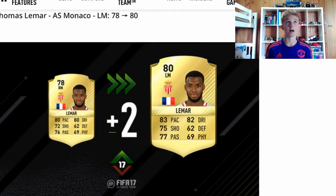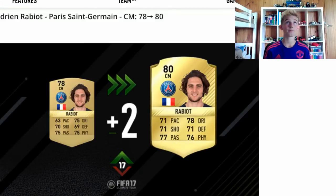Next player is Lamar. He's gone to an 80 rated and he was a right but now he's a left mid. He's had a 3 pace boost, a 2 dribbling boost, a 3 shooting boost, and a 1 passing boost. Definitely one that will be used in a lot of squads. Next is Rabiot. He's went to a gold rare now for PSG and he is a 70s club player. He's an 80 rated and he's had a plus 8 pace, plus 2 or 3 dribbling, 1 shooting, 2 defending, 2 passing, and 1 physical.